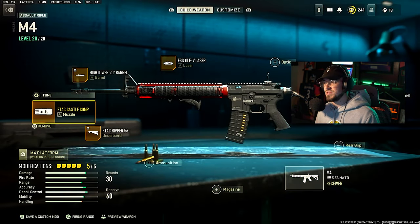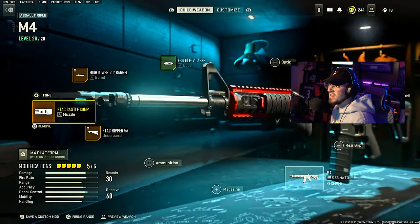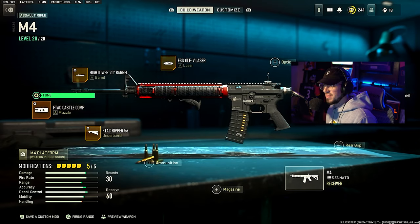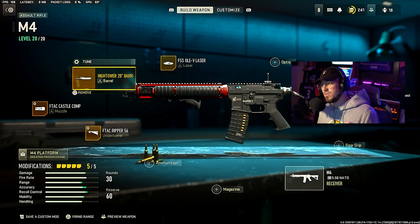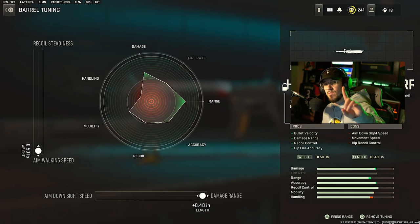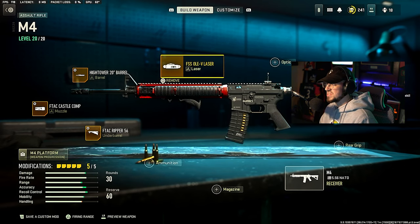For the M4, we're going with the F-TAC Castle Comp, horizontal and vertical recoil control. For the tune, max out ADS speed and max out gun kick control like the others. Then we're going with the Hightower 20 Barrel, giving bullet velocity, damage range, recoil control, and hip fire accuracy. For the tune, we're maxing out aim walking speed and damage range — kind of like the TAC 56 build we just had.